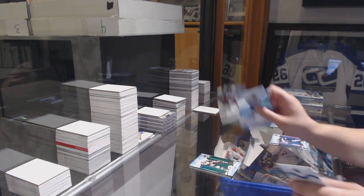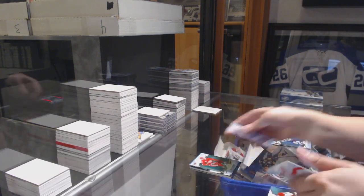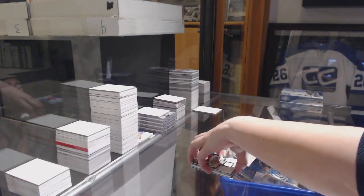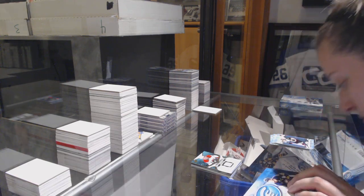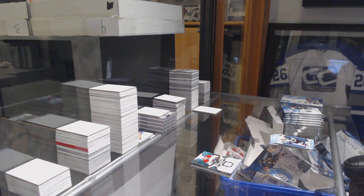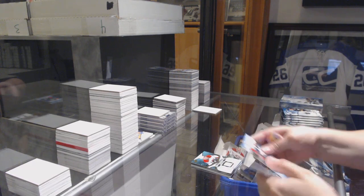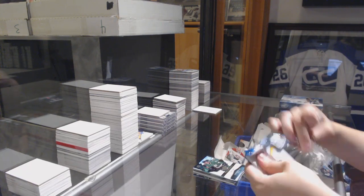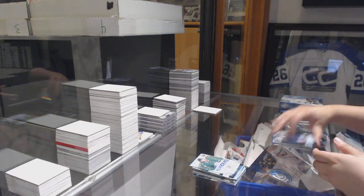Green of Clayton Keller, $12.99, rookie of Eric Robinson. Green of Dylan Larkin and a jersey of Noah Juulsen. Green of Thomas Chabot, rookie numbered to $12.99 of Gavin Bayreuther. Green of Eric Stahl, Sub-Zero of Miro Heiskanen.